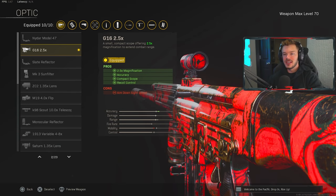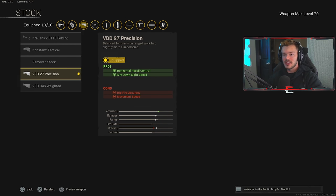In the optic section we're running the G16 2.5x magnification. I didn't even realize it has a neat little red tint over the scope now after the update, which is kind of cool. The 2.5x is kind of like the equivalent of the VLK 3x on Modern Warfare guns or the Axle Arms 3x on Cold War guns. I'd definitely recommend it — the G16 2.5 feels amazing and I highly recommend it until we find something better.